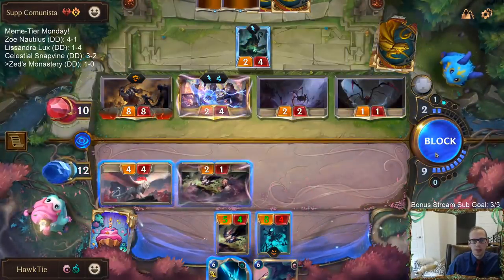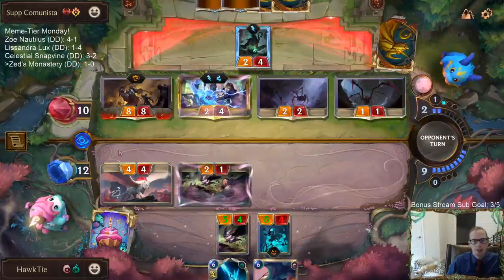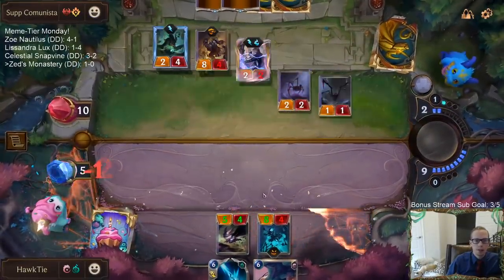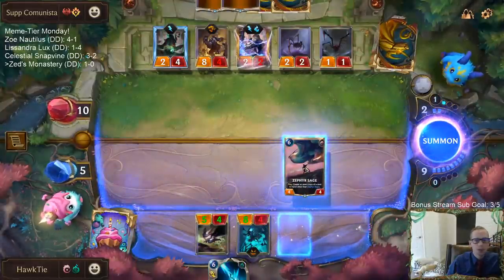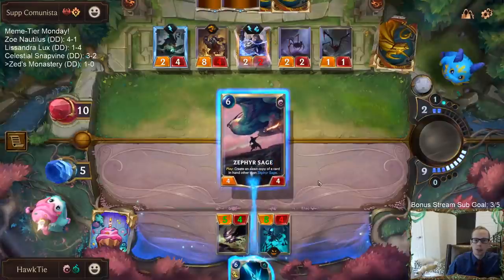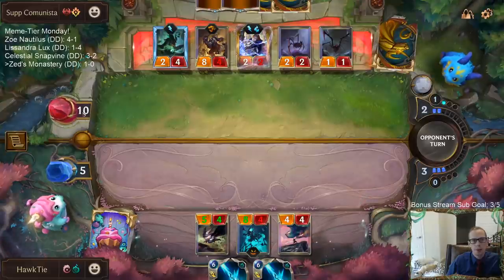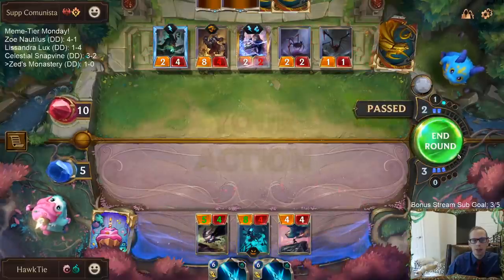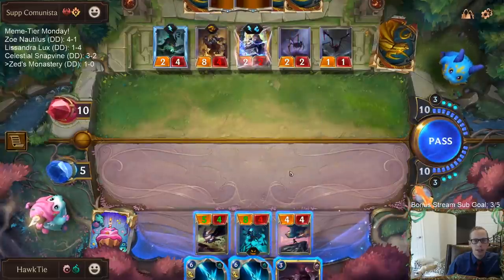They have the Neverglade Collector that also drains if they kill their own things — this is going to be close. I don't think I block the 2/2. Blocking gives these things two health, makes them easier to kill, drains for the opponent, and gets them a higher life total at 11. I only save one life. It's just not worth it — I have to go for it.